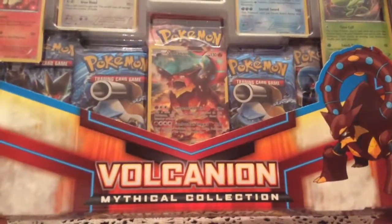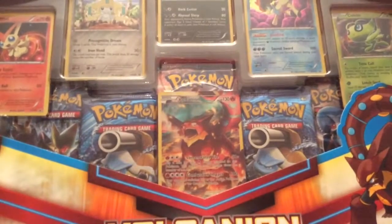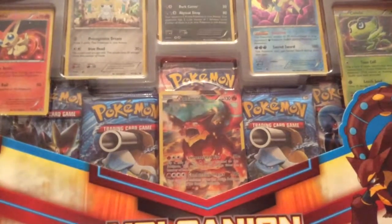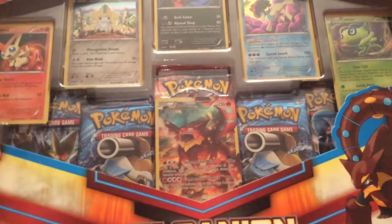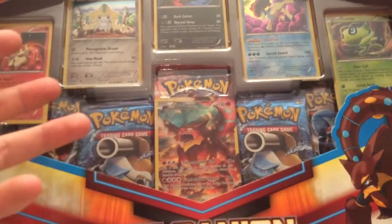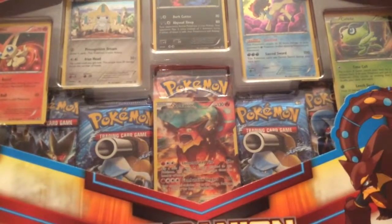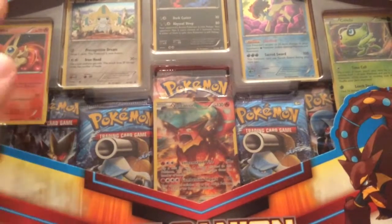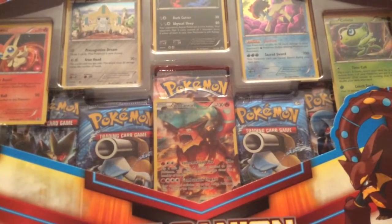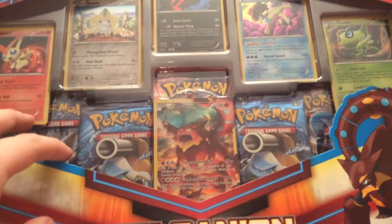Basically featuring a whole bunch of promos that were from the Japanese release of our Generations promos. These are basically the ones they got first before us. You got the Volcanion full art artwork that goes along with all the Generations Mythical promos, and just a bunch of other promos, as well as five packs, where I'm hoping to get something nice. At least I got some promos to help fill in the tail end of the X and Y promo set.